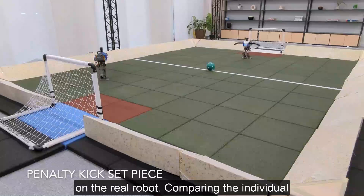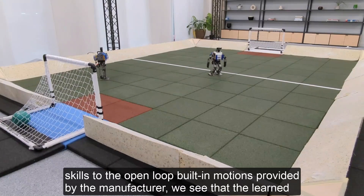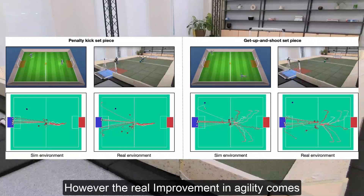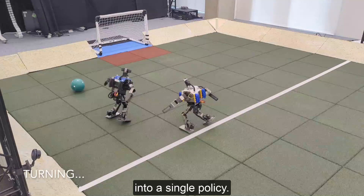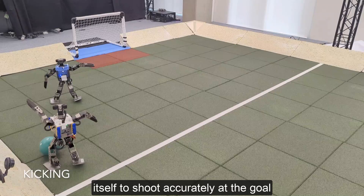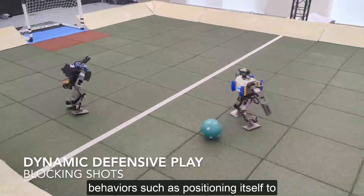Finally, we can examine the resulting policies on the real robot. Comparing the individual skills to the open-loop built-in motions provided by the manufacturer, we see that the learned policies are more than twice as fast at getting up and at walking. However, the real improvement in agility comes from the seamless integration of these skills into a single policy. The learned policy naturally rejects disturbances and recovers from falls. It can also turn quickly and position itself to shoot accurately at the goal, even intercepting moving balls to do so. It also exhibits higher level strategic behaviours, such as positioning itself to defensively block the opponent's shots.